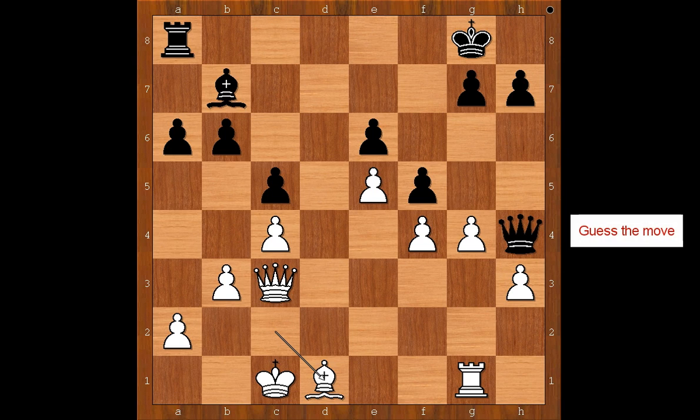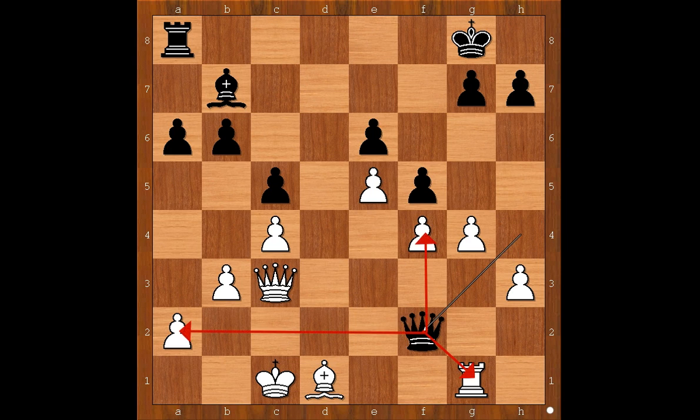What would you do in this position if you had the black pieces? Carlsen again played the best move: Qf2. Some commentators were saying that Topalov was suffering on dark squares. Do you agree? Some others were saying that Topalov was suffering on all squares. Qg3.